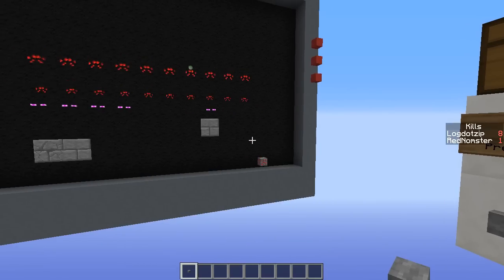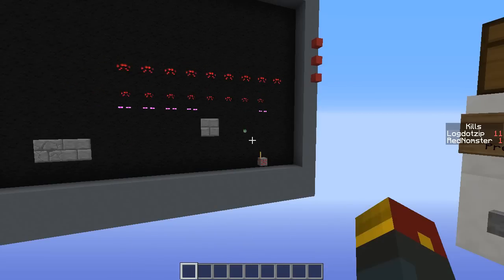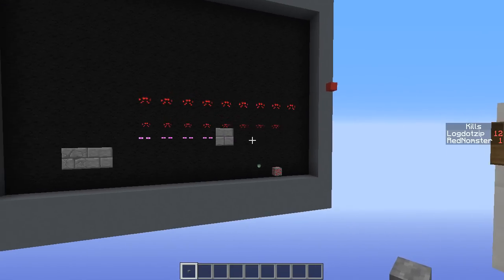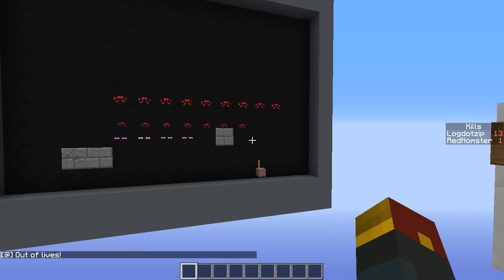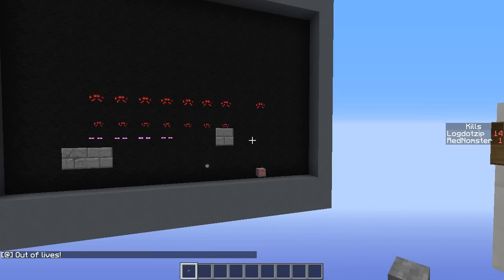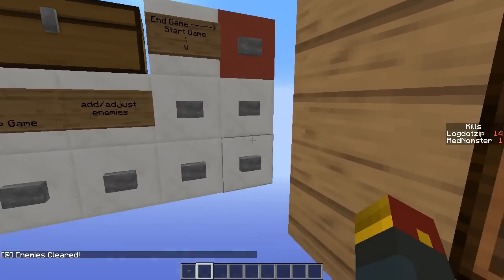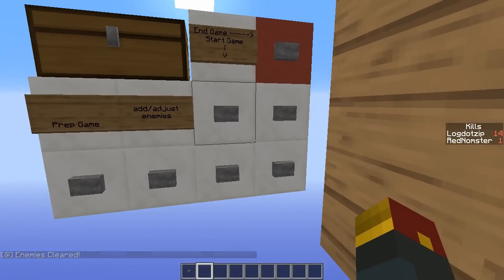You even have a little scoreboard on the side there to track and determine how good you are compared to your friends, should you decide to play with some. If you get hit with a slime ball, your lives will actually go down — you can look in the corner there. It's kind of finicky; if you're close to the slime ball it won't work, and it just says game over. If you're playing with other friends, you simply want to click end game. You've got to press these in this order — this one first, then this one, then this one. This will reset the entire TV screen entirely and allow you to set yourself up for a new game.